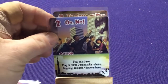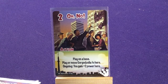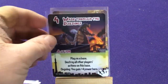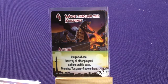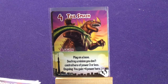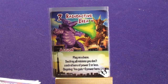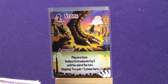We have Oh No, It's Gorgazola: play on a base, or move Gorgazola here — ongoing you gain plus two power. We have Wade Through the Buildings: planet base, destroy all other players' actions on this base and gain four power. Chaos Smash: planet base, destroy a minion you don't control of three or less power, ongoing you gain four power. Three copies of Radioactive Breath: planet base, destroy all minions you don't control of two or less power, ongoing you gain three power.